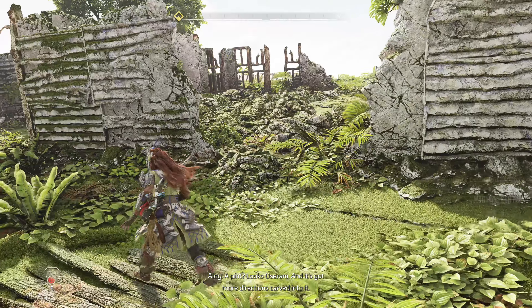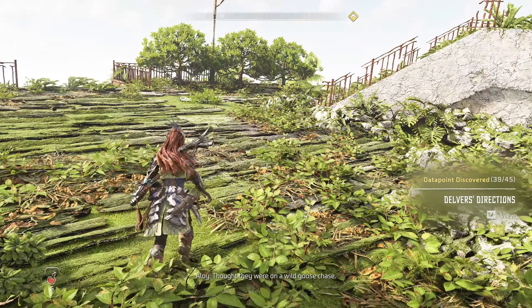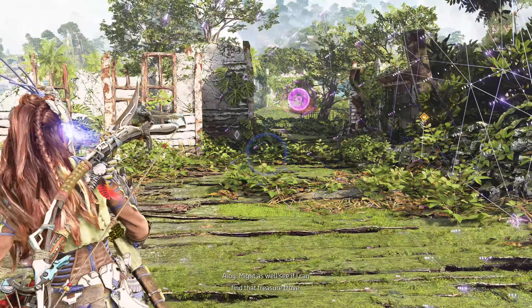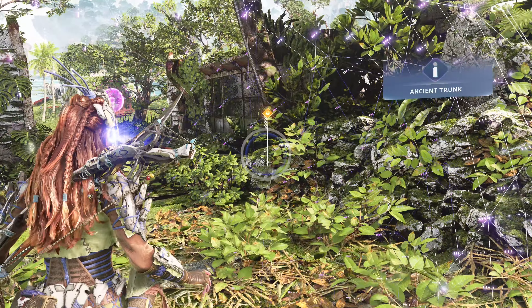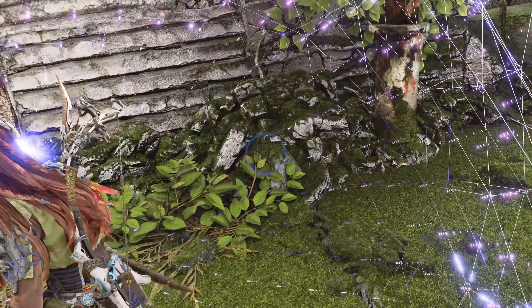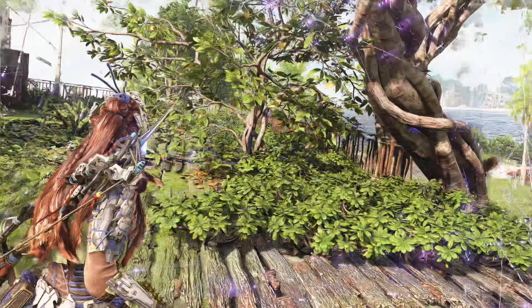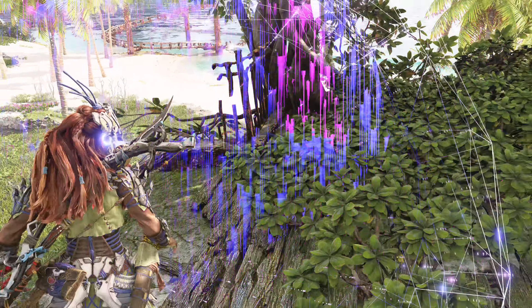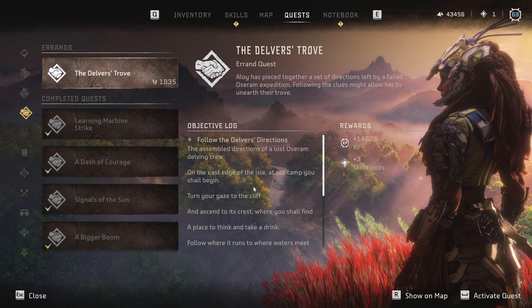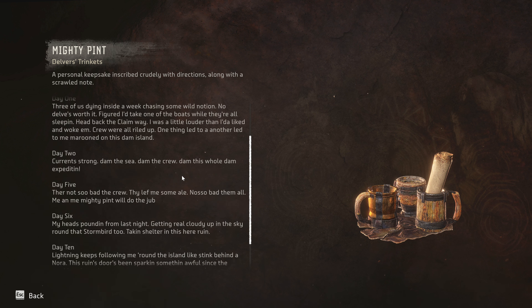This would be the Mighty Pint — and it's got more directions carved into it with a note attached. 'Del, this belonged to someone who was marooned here. Thought they ran a wild goose chase, so their search for the Gold Hollow turned up nothing. I think I've got all the directions starting from that camp I found — might as well see if I can find that treasure trove.' Interesting, why can't I open this one? I didn't do a full search of this island. This actually gives me an errand with all the directions — another three data points. Let's read the Mighty Pint — it's quite a read.